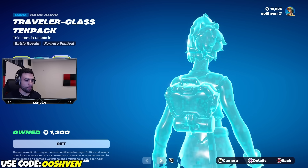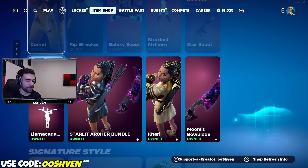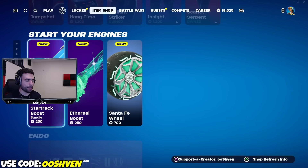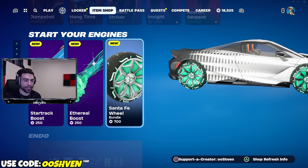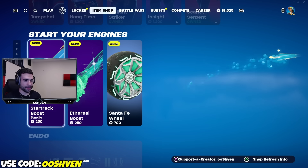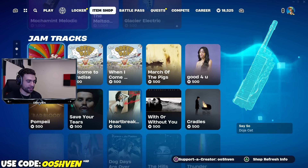The Comet skin also comes with a back bling — let me know in the comments if you're getting it. We've also got some new items for vehicles, including some brand new tires and boosts as well. So the item shop did update a good amount.